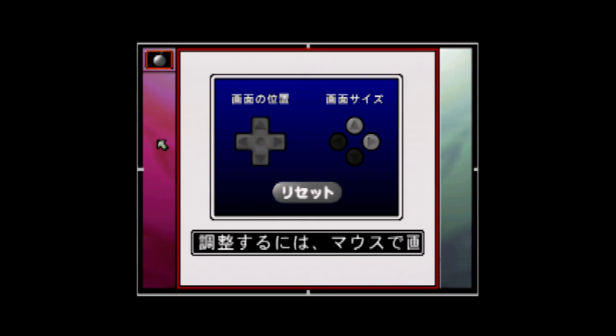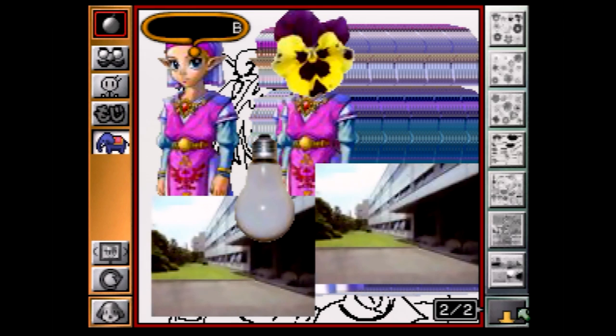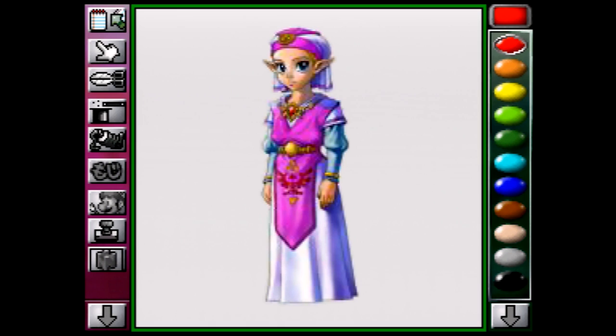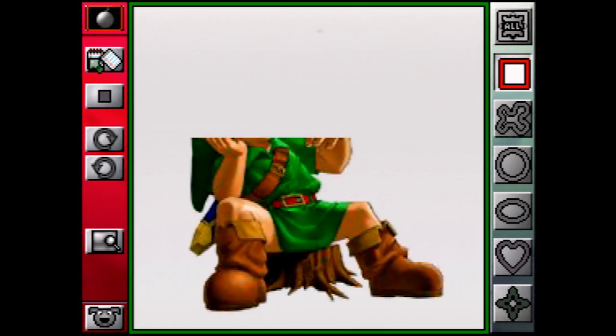Now let's talk about the art. In the retail game, stamps can be placed anywhere, including on an existing canvas — you just pluck the image up and place it wherever you want. In the beta, stamps and N64 character stamps must be cut out and pasted to be placed over anything existing, and this is done manually. You must select a new sheet before opening them, or they will replace your current work — completely wiping what you're doing. You open a new page, open the stamp, manually cut it out, then go back to the other page and place it. It's super tedious.